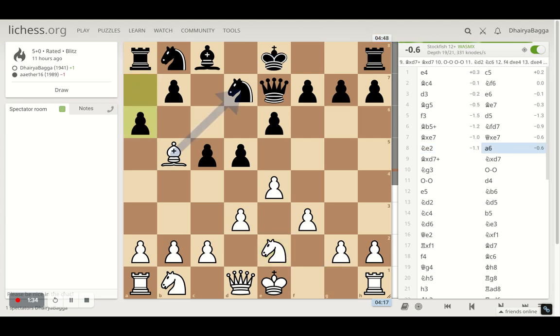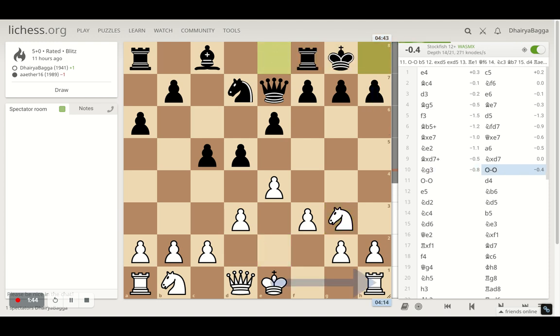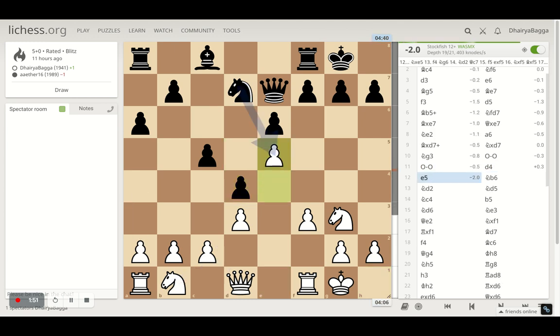My opponent tries to kick the bishop away by playing a6. I took on the knight. Opponent takes back with the knight. Then I go with knight g3, preparing to castle. Opponent castles. I also castle. My opponent plays pawn forward to d4, which allows me to play e5. e5 hangs the pawn though, but my opponent doesn't take it here. My idea was maybe to get the rook next up and then get to use the open file somehow for the attack towards the king eventually.